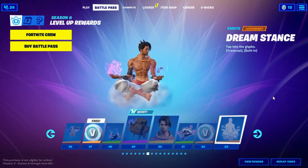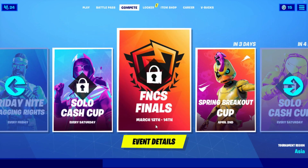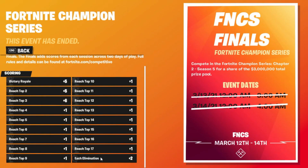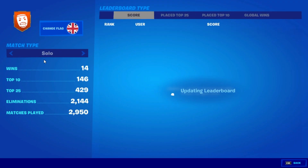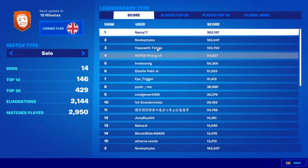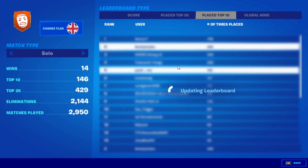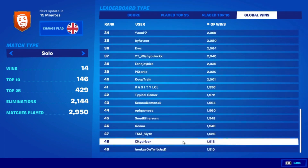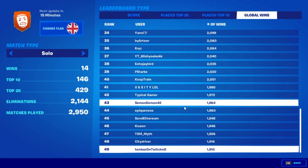After that, go into Compete and go into any event. Click on Event Details, go into Tournament Details, and click on the last item — each animation plus two points — just click it once. Then back out, go on Career, go on Profile, go on Score, click your name once. Then do the same for Top 25, Top 10, and Global Wins. Finally, go to Change Flag and change your flag to Knight Kingdom.